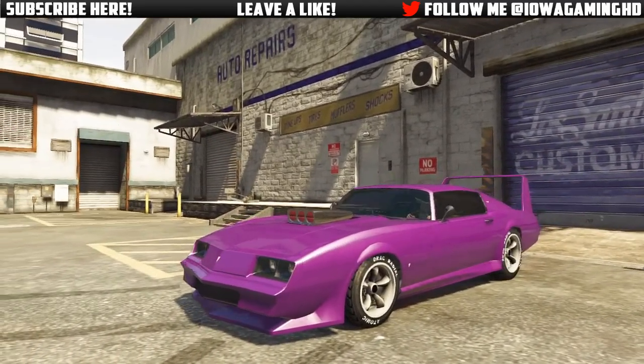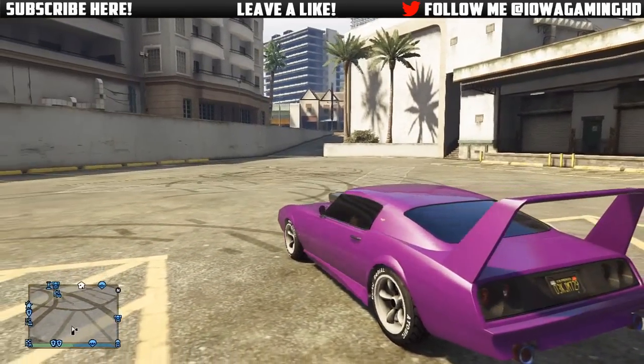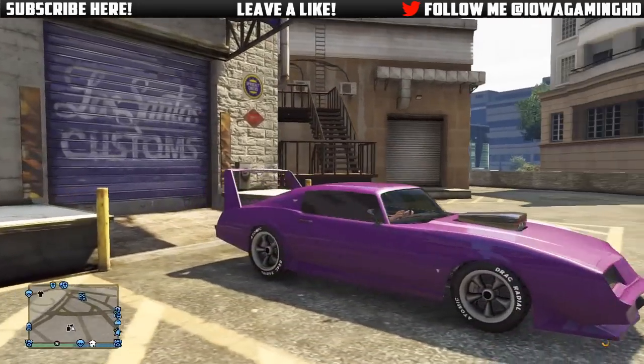Choosing the same secondary color as the primary will make it look a lot more nice and clean, but if you don't want that look, just pick whatever color you want for the secondary. Looking at the final color, you'll see this looks very very nice — just like the Plum Crazy Purple from the original Challengers.